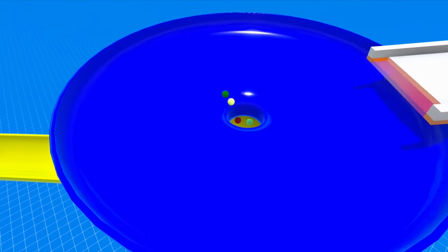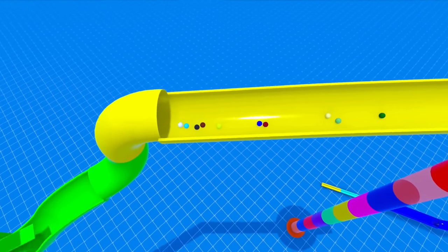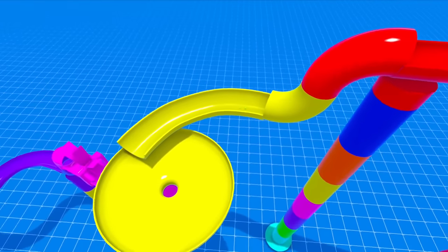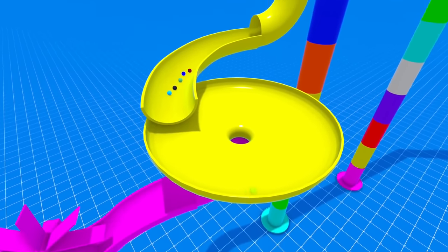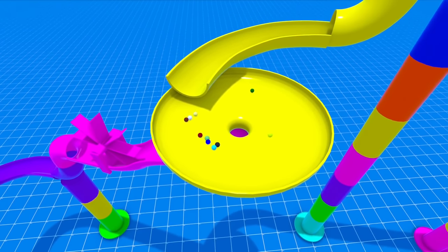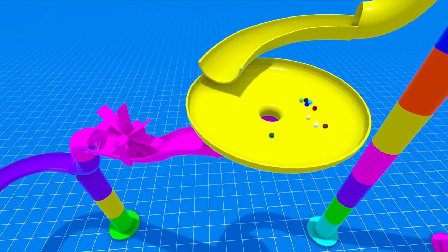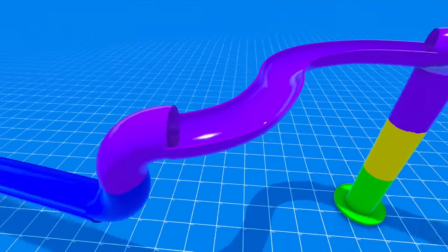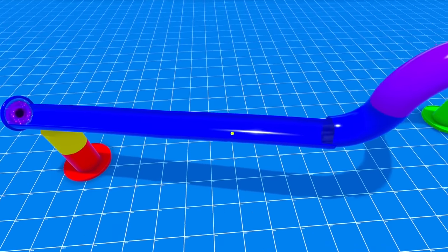We're gonna release the marbles in three, two, one — the marbles are away! Let me know down in the comments below which color you think is going to win. Brown is leading, maybe yellow — yellow is now in the lead going into the first funnel, followed by all the rest of the marbles. Today should be an awesome race as we are playing on real life track pieces, or at least track pieces modeled after real life pieces, so it's pretty cool.